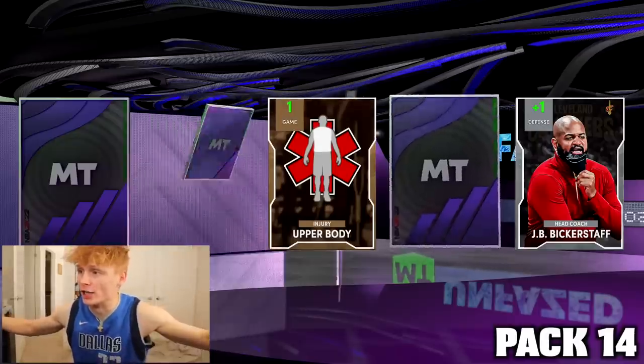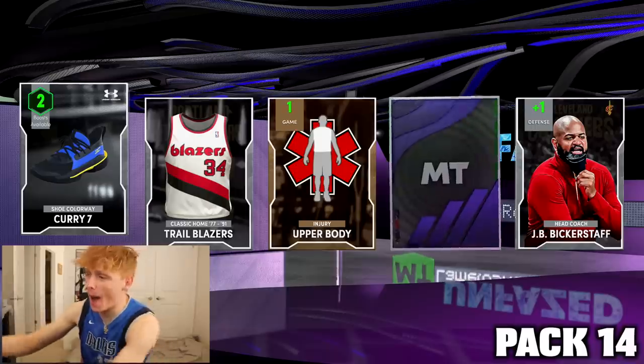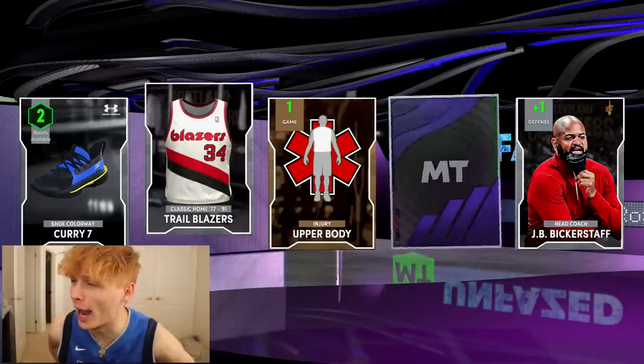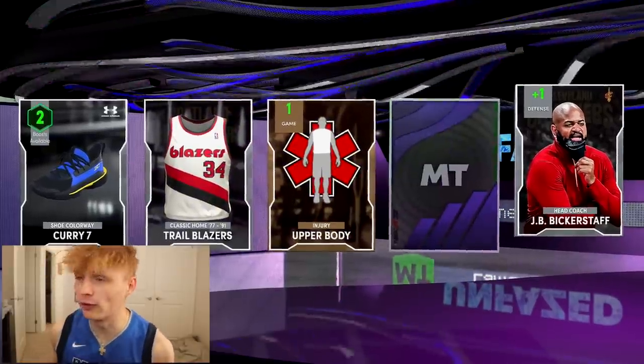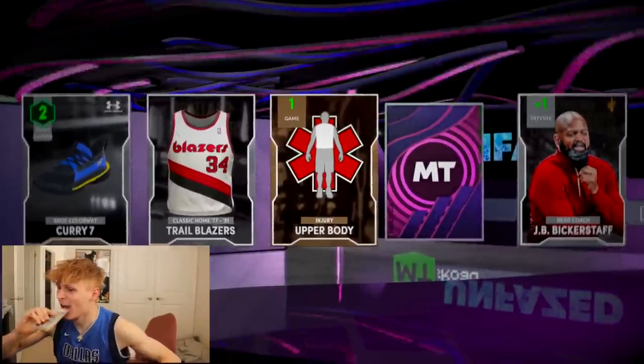Pack 14. This is dark matter pull number seven. Who did Luka hit a game-winning insane buzzer beater against in his rookie year? The Portland Trail Blazers. And who is his favorite coach in the league? JB Bickerstaff — I have no clue if that's true. Come on, baby. Why is it glitching? I don't know why I'm pulling. Come on.